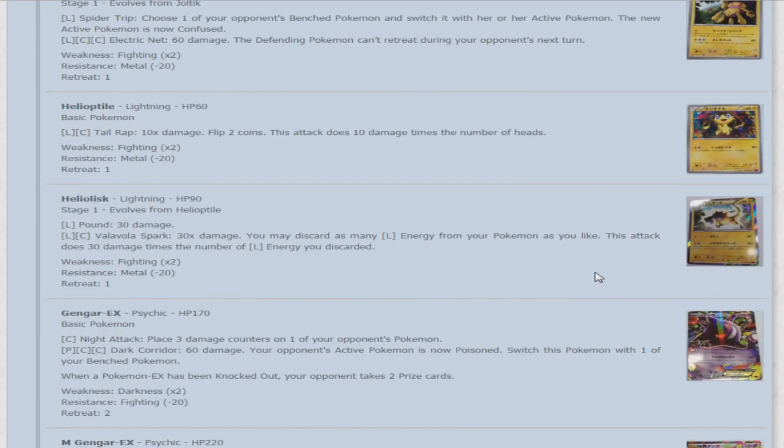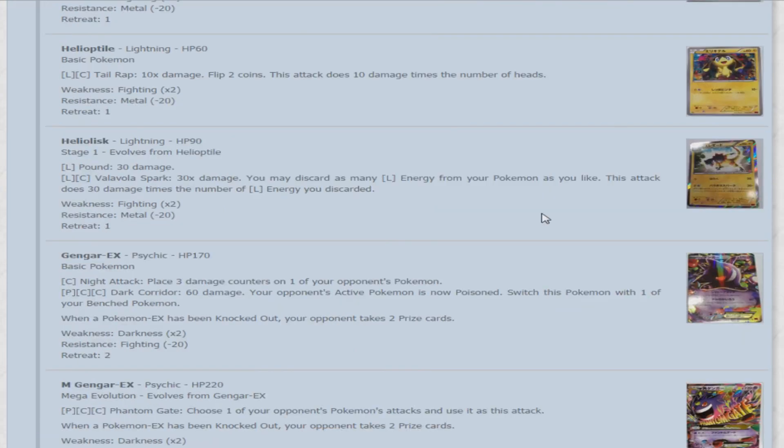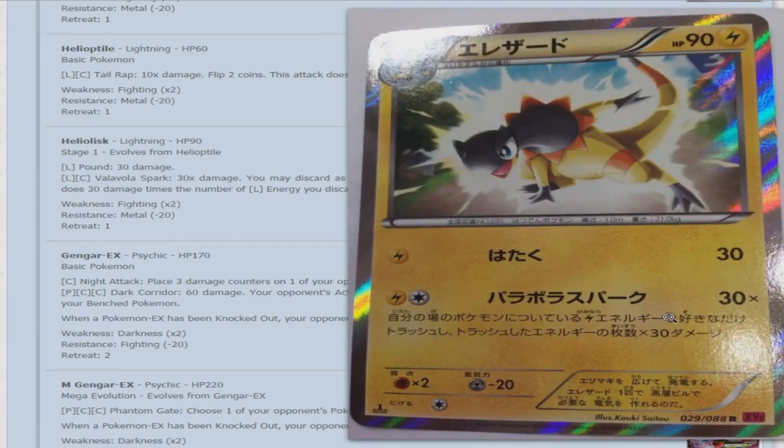Moving on to Helioptile — 60 HP. For a lightning and a colorless, Tail Wrap does 10 times the number of heads on two coin flips. Its evolution Heliolisk — 90 HP, Lightning type. Pound for 30 damage. And for a lightning and a colorless, Parabolic Spark — 30 damage; you may discard as many lightning energy from your Pokemon as you like, and it does 30 damage times the number discarded. Essentially a mini Eelektrik EX as a Stage 1 non-EX — kind of cool, but it won't take hits very well.